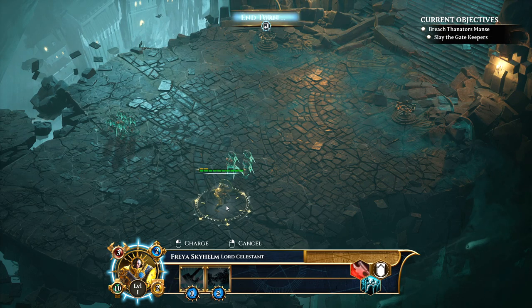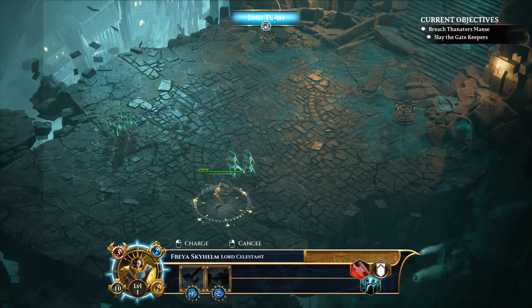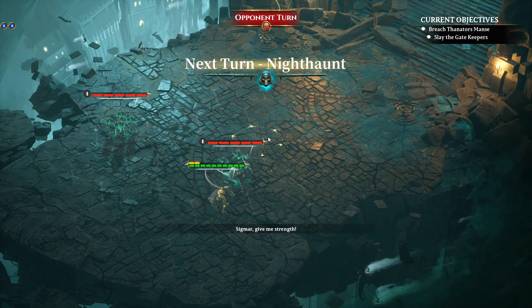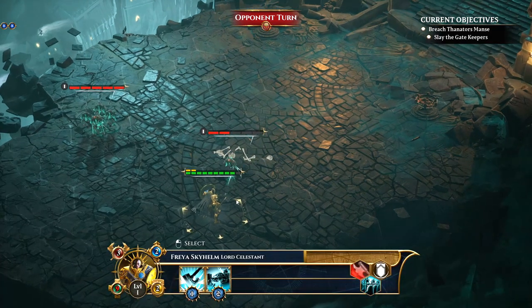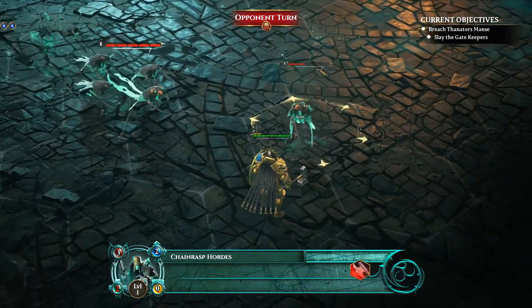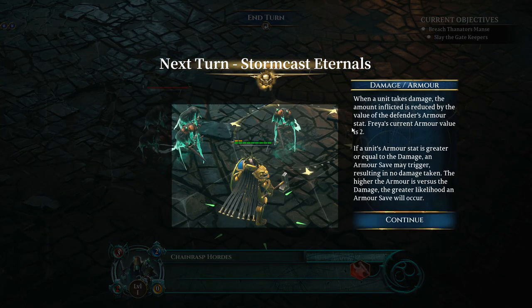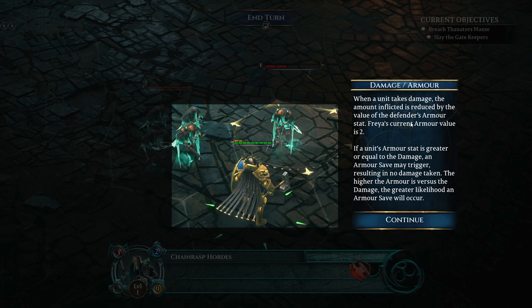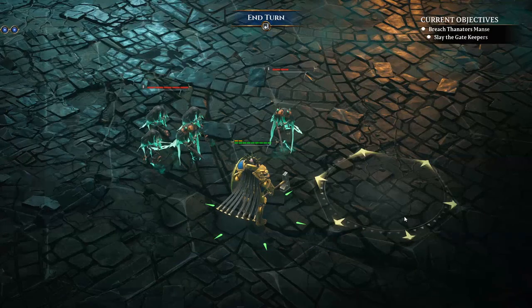All of our moves are complete — maybe I shouldn't have done that, now I'm going to get smacked. We get a counterattack, that's pretty cool. When a unit takes damage, the amount inflicted is reduced by the armor value. Freya's armor value is 2. If an armor value is greater than or equal to the damage, an armor save may trigger, resulting in no damage taken. The higher the armor versus the damage, the greater the likelihood an armor save will occur.